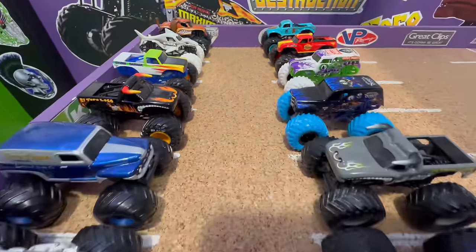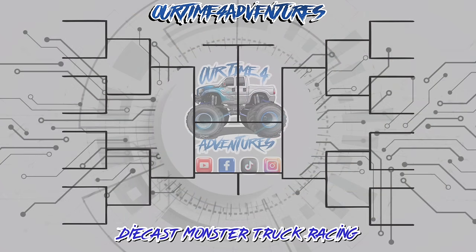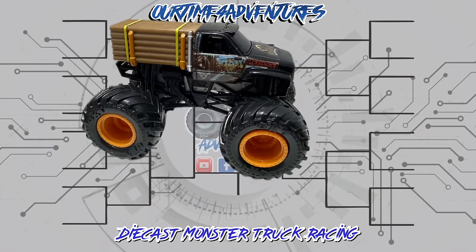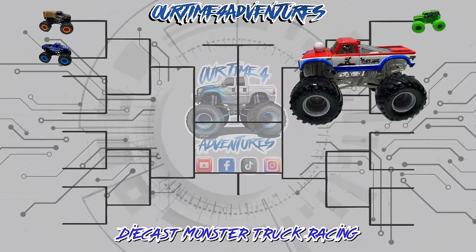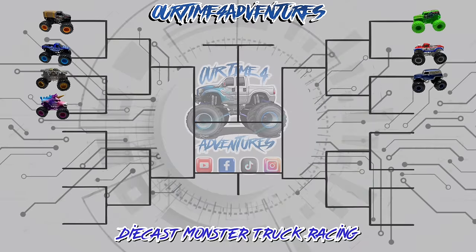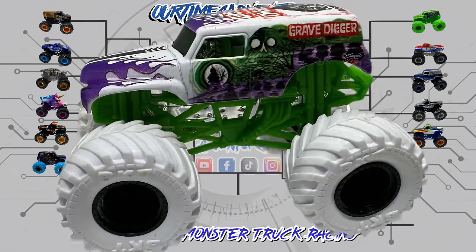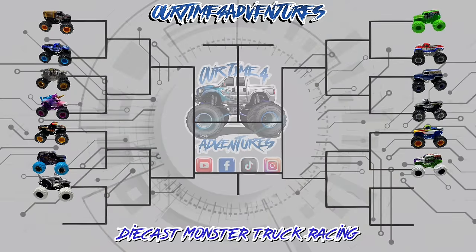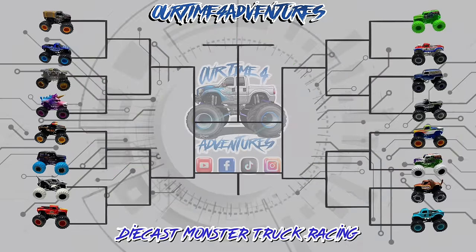But how will they stack up against returning champs? We'll find out soon. But first let's take a look at the bracket and how the races will lay out for today's tournament. We will have Lumberjack facing Blue Thunder, Hyper Fuel Grave Digger will race Cyclops, Max D will be taking on Sparkle Smash, Grave Digger the Legend will face Overcast El Toro Loco, Black El Toro Loco will be taking on Nitro Neon Son of a Digger, Storm Damage will race Inverse Grave Digger, Max Contrast Megalodon will be taking on Radical Rescue, and finally Monster Mud will be facing against Whiplash.